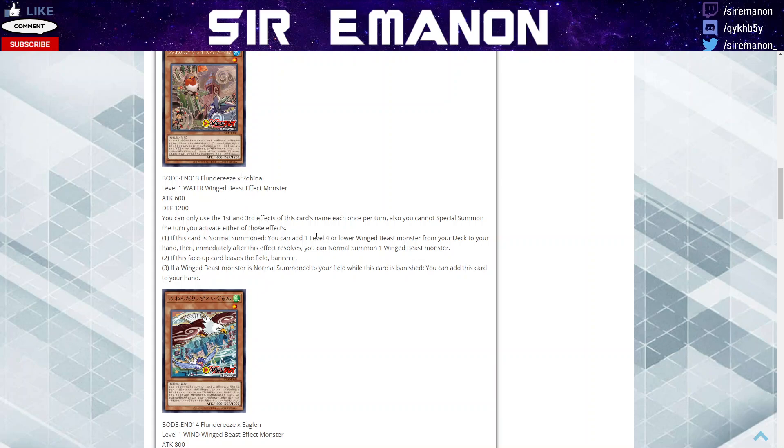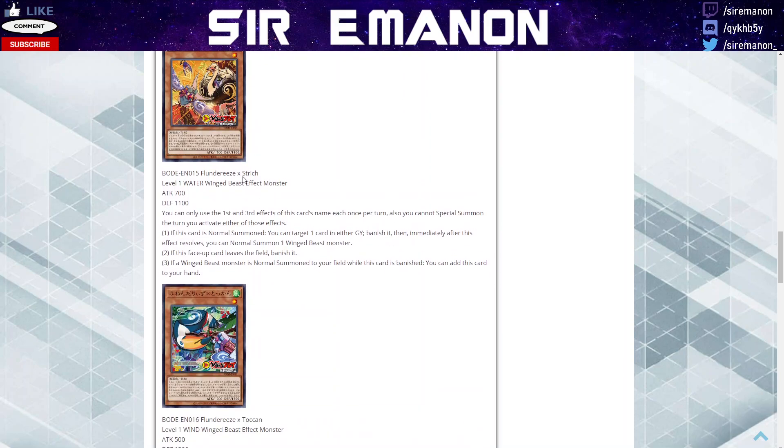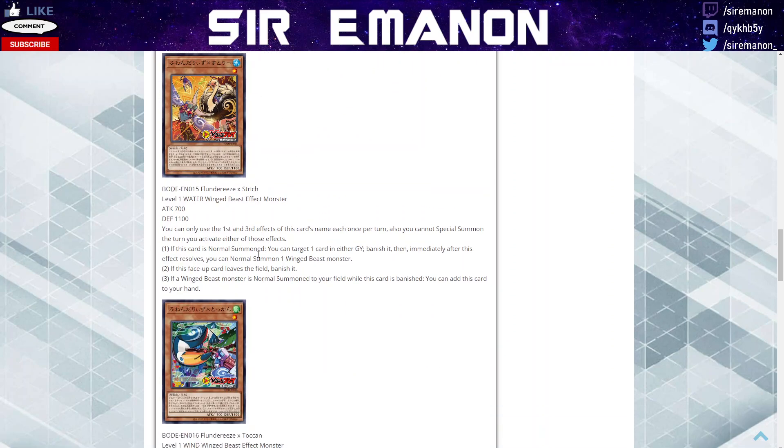Robin is the one that lets you search for a level 4 or lower winged beast. The level ones also share the same effect where after they perform their normal summon effect, you get to perform an additional normal summon for a winged beast. So Robin searches a level 4 or lower winged beast from deck to hand. This is Eagle, which does the same thing for a level 7 or higher winged beast. Then we have Strich or Ostrich, which lets you banish any card in either player's graveyard. And then Toucan, which lets you target a banished Flundereeze card and add it to your hand — which has synergy with the Ostrich but also with the field spell, which we'll get to in a bit.